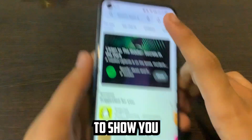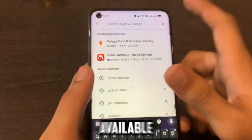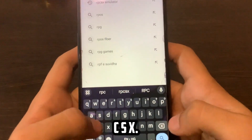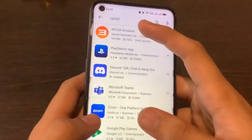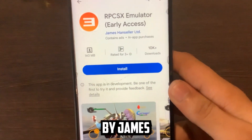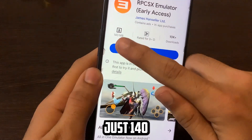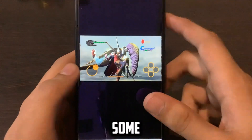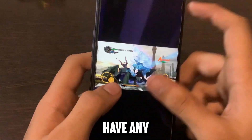I'm going to show you an emulator that goes by the name RPCSX, which is available on the Play Store. If I search for RPCSX, you can see this emulator — RPCSX Emulator Early Access by James Hans — and it is just 140 megabytes with 10k plus downloads.